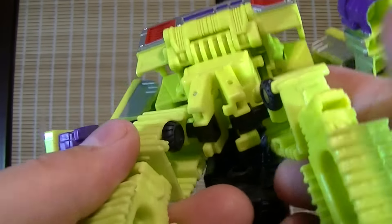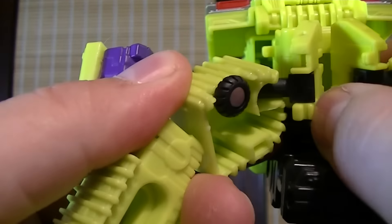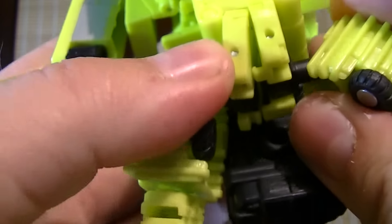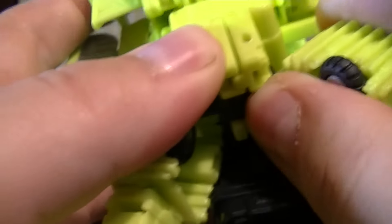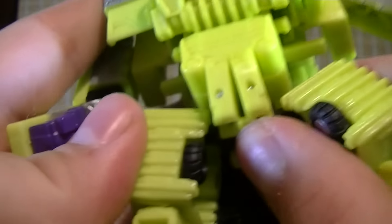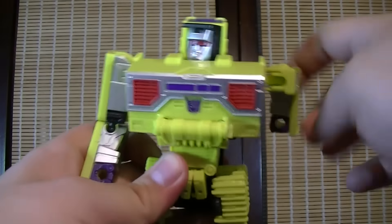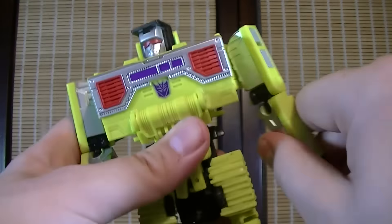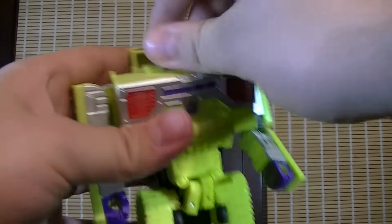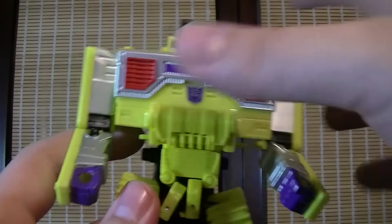The one thing that sucks about this guy though is this part tends to pop out real easy, especially when you start to play around with it, because you have to line this peg up into this peg hole and it doesn't stay in there very well — when you start to shift that out it just pops it right back out, and it's a little annoying. But the articulation for the majority of this guy is still very good — really nice elbow joints, a lot of rotations and bends, and the head has nice articulation. Nothing at the waist, and none of these other guys really have any rotation at the hips.